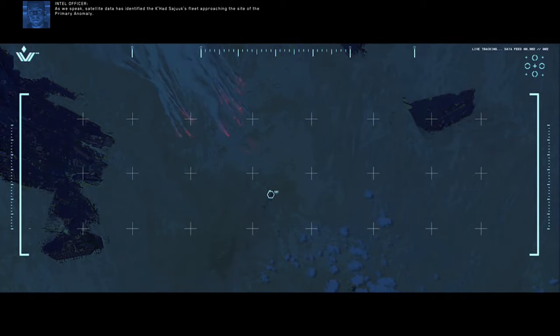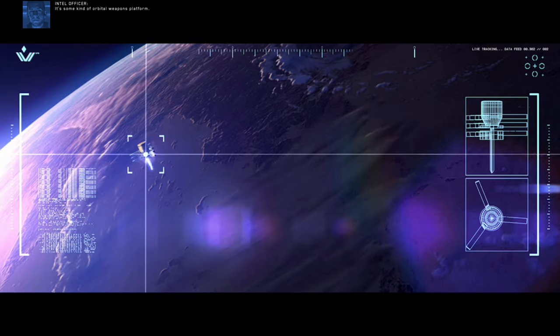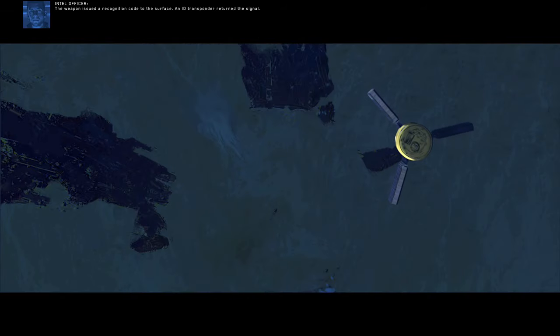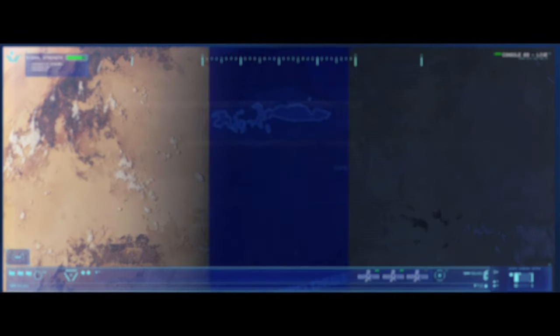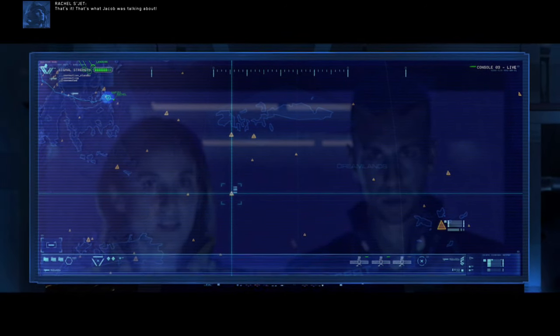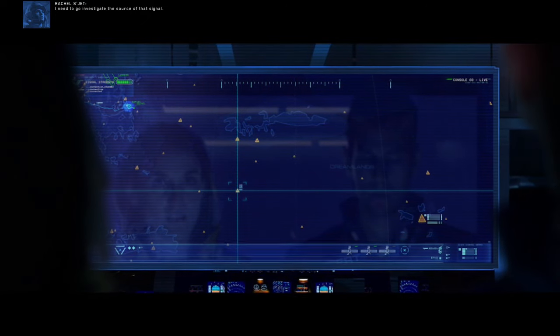As we speak, satellite data has identified the Cahad Sajouk's fleet approaching the site of the primary anomaly. Oh my god. It's some kind of orbital weapons platform. The weapon issued a recognition code at the surface. An ID transponder returned the signal. The return signal originated here. That's it. That's what Jacob was talking about. I need to go investigate the source of that signal.